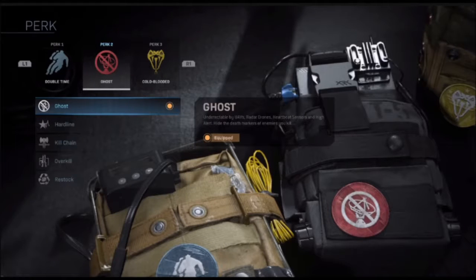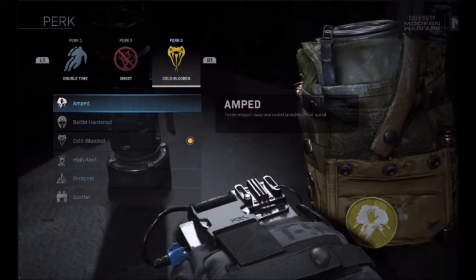Next is the perk 2 slot, and in that slot is Ghost — undetectable by UAVs, radar drones, heartbeat sensors, and high alert, hide the death markers of enemies you kill. Hardline: your killstreaks cost one less kill. Killchain: killstreaks earned in your current life earn kill credit for other killstreaks. Overkill: carry two primary weapons. And Restock: recharge equipment over 30 seconds.